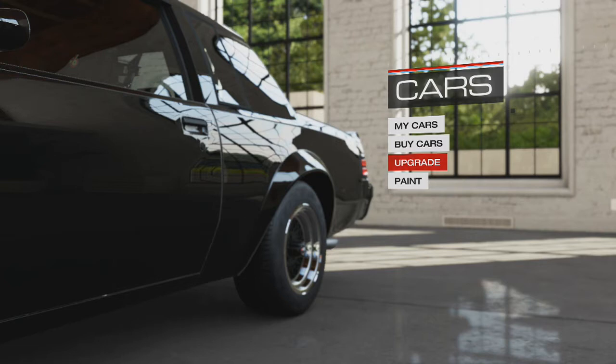Once I start upgrading, I'm just going to tell you the couple of main things I look for, because this will be fast-forwarded. What you want to get is drag tires, weight reduction all the way, a NASCAR engine, and max horsepower — that's all you want. Enjoy the gangster music while I do that.